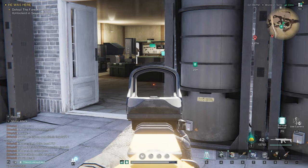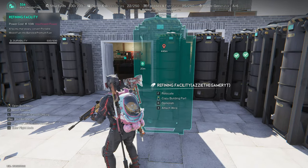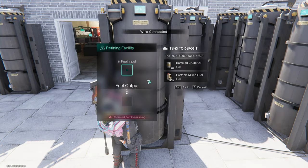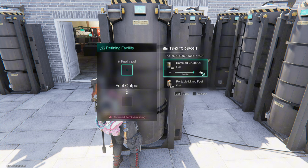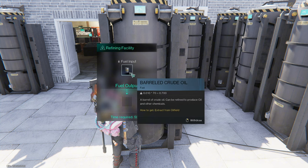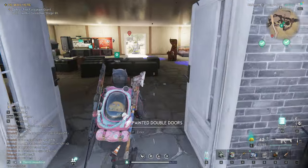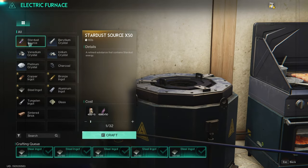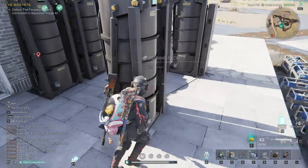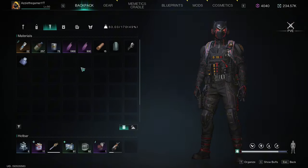Press B, find the facility, place one, attach wire — happy days. Under Fuel Input you can put crude oil in, and every hour — yes it's a long process — it uses 10 barrels of crude oil to turn into 5 mixed fuel. That mixed fuel is then used for many things. With the Oil Processing perk you can make Stardust Sources costing 15 fuel and 50 Stardust Ore.